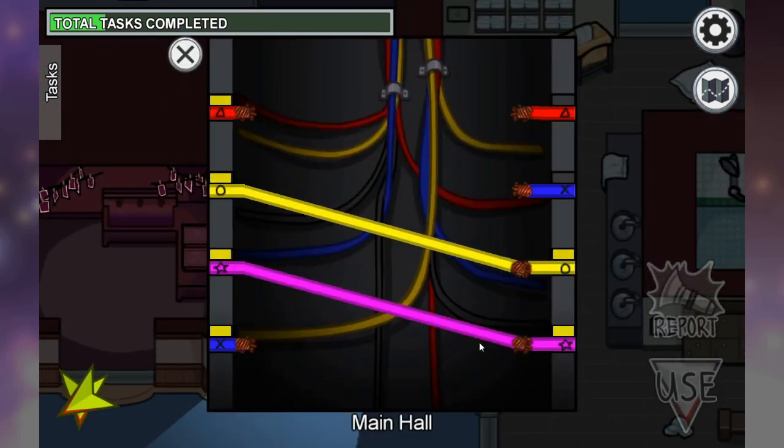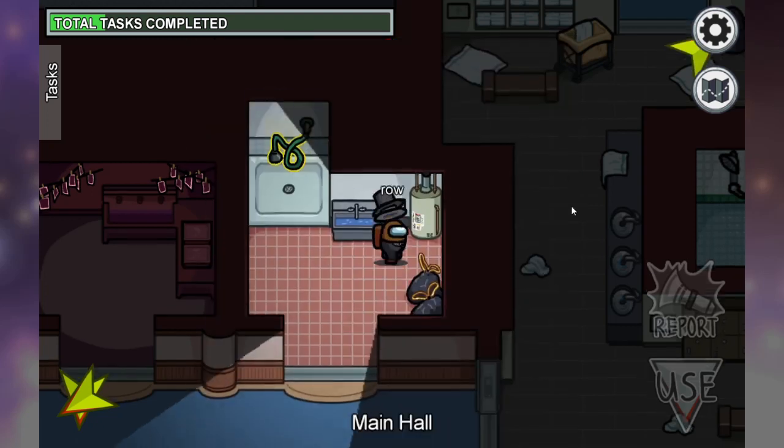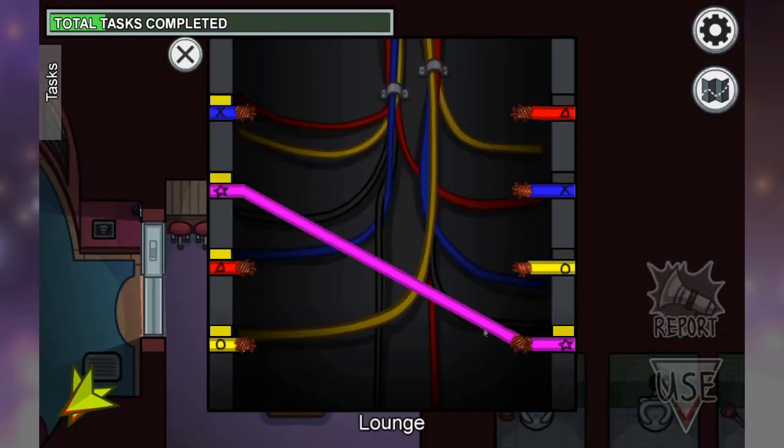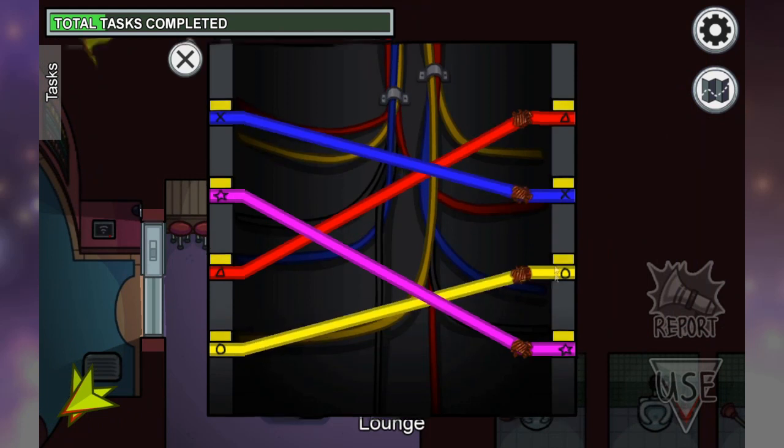Wire panels are scattered throughout the entire airship and will usually be in the corners. Just move it up, match the colors or the shapes, and then they will be fixed.